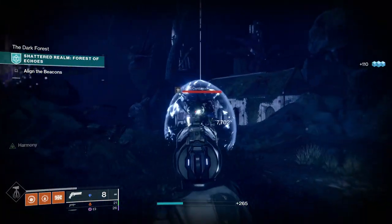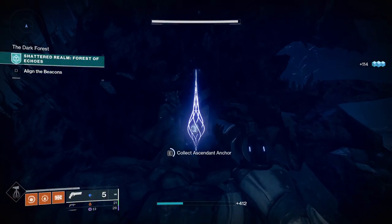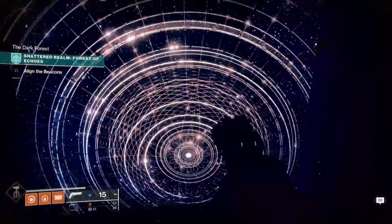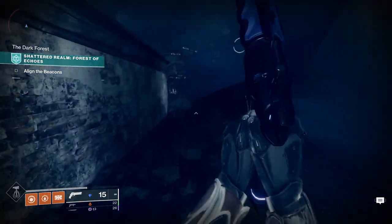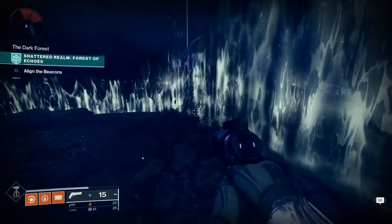The first one is a freebie — it's right in front of you as you drop down to the first combat area. The next one is also sort of a freebie; it's right in front of the big slow zone barrier behind this small building near where you drop down after you fight some Taken.